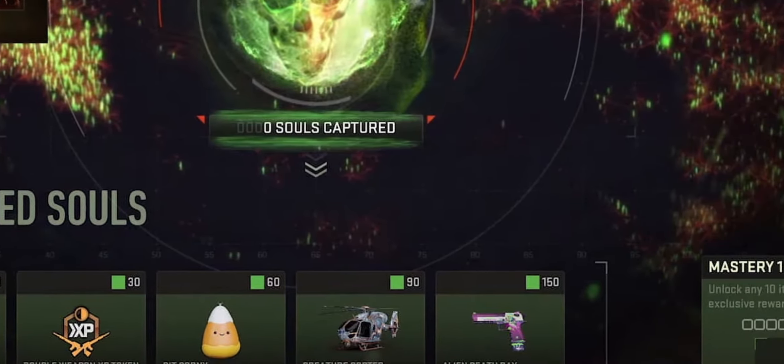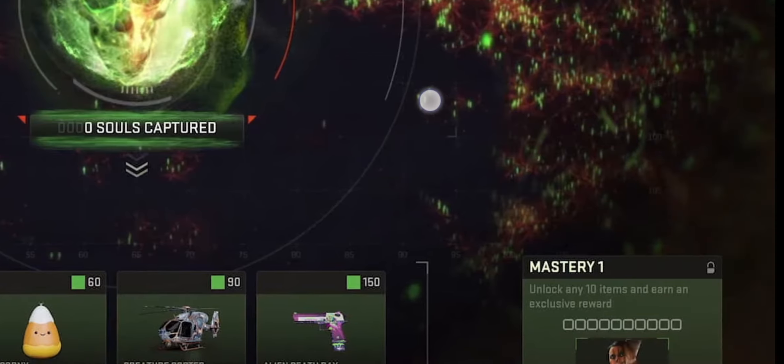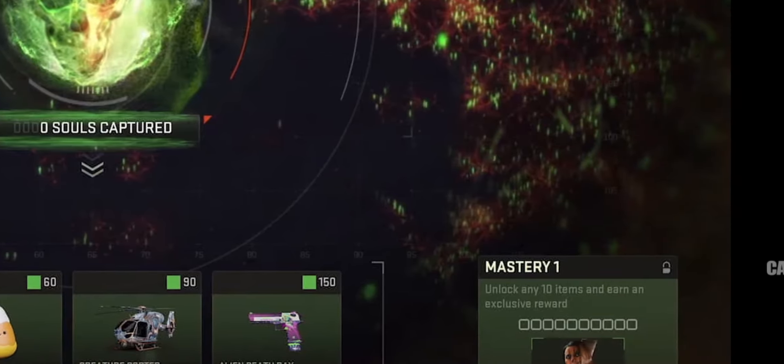There's also a helicopter skin and a pistol, which is really interesting as part of a mastery reward. If you unlock any 10 items from the list, you earn an exclusive reward which appears to be some sort of skin.